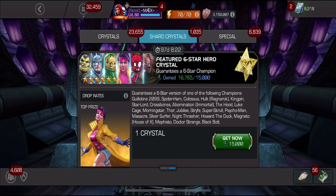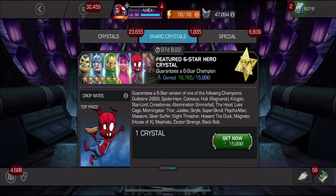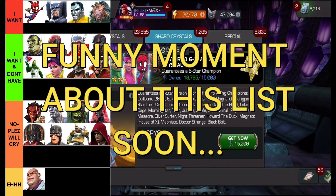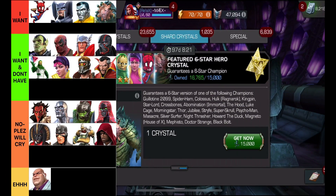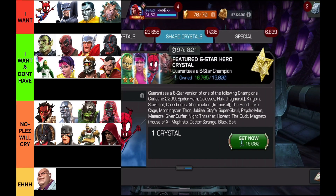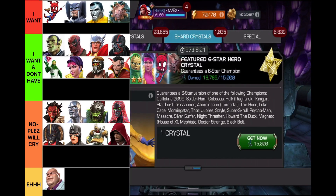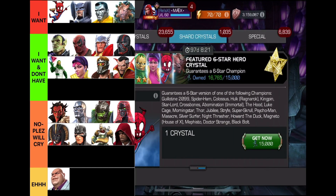As you can see, we have enough shards to go for a feature crystal. We're not going to go for the 15,000 one, but we're going to go for the one that's in game. Before we buy the crystal, let me show you very briefly this little list I made of what I want. There are four champions at the top — those are my four specific champions I really want out of this crystal. They're not in any specific order; just because Spider-Ham is there first doesn't mean I want him before anything else. I think out of all of them, Abomination Immortal is what I want the most, followed by Spider-Ham, then Strife, then Colossus.